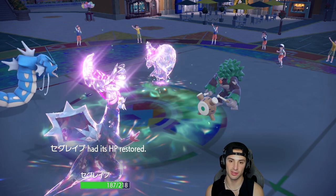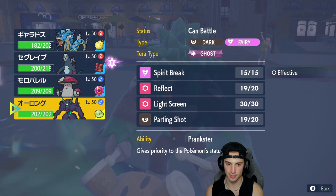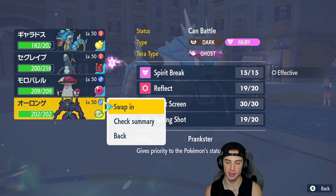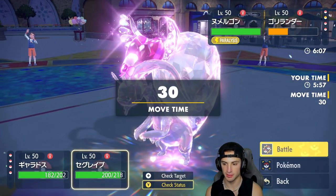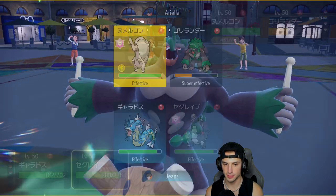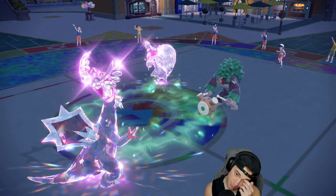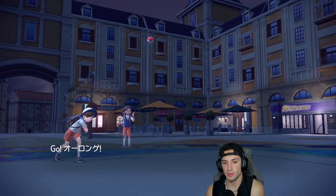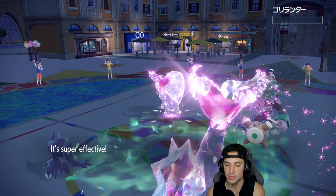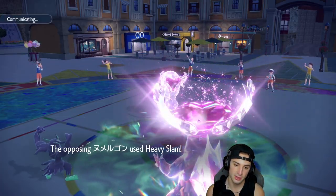Little old Gholdengo is paralyzed! It goes for Body Press — nice little read on our end. From here I'm thinking of hard swapping into Grimmsnarl, saving our Intimidate from Gyarados for later, and setting up Reflect or Light Screen if needed. Does Ice Shard KO? I think Ice Shard can KO, so I'm going for it. Hard swap, we get rid of the Intimidate on Gyarados as well. Faking out that slap — we KO it! Cool, cool. Heavy Slam is going to get cooking but we're soaking really well.